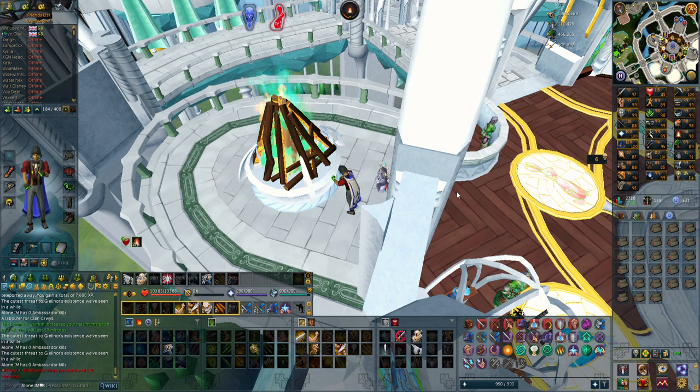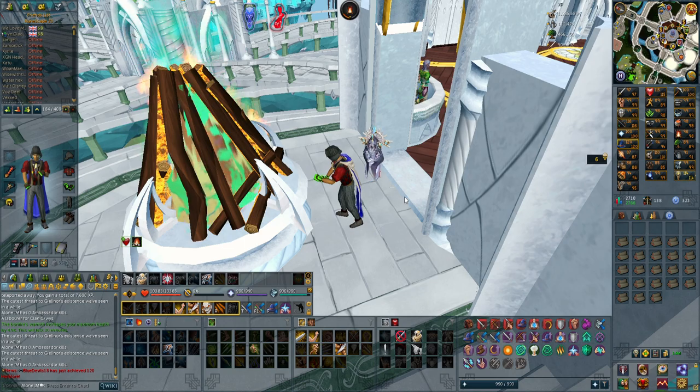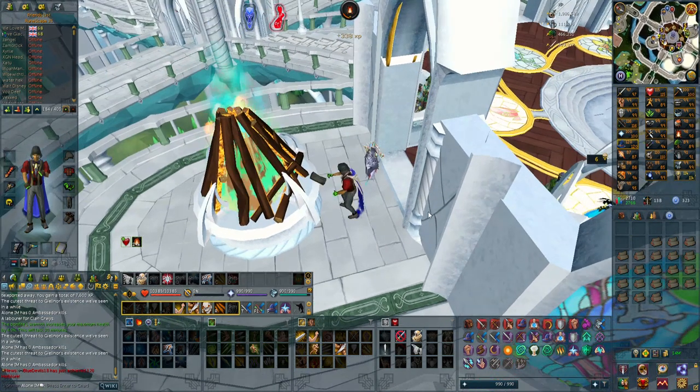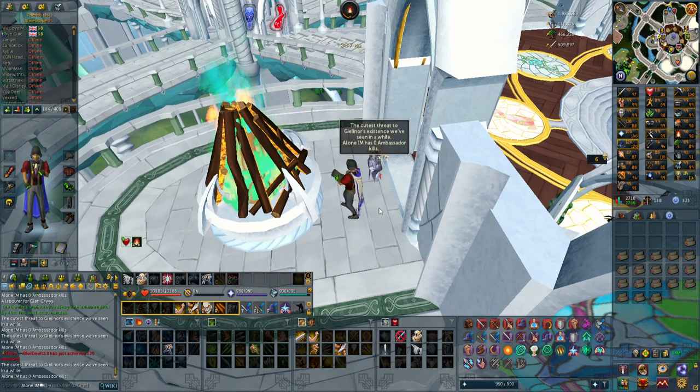I hope you guys did enjoy this video — it is probably one of the most insane videos I have done since my barrows dye back in episode 12 or something, when I got the barrows dyes before you could do clue scrolls as fast as you can now, and they weren't stackable and all these things. Getting a 0KC Ambi pet is definitely up there with that. Subscribe if you want to see my future content, and all that good stuff. You know what to do — have a good one guys, take care.